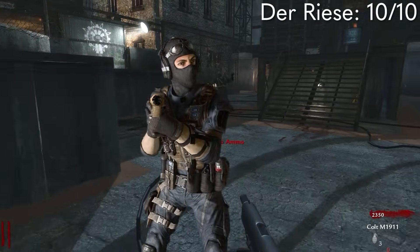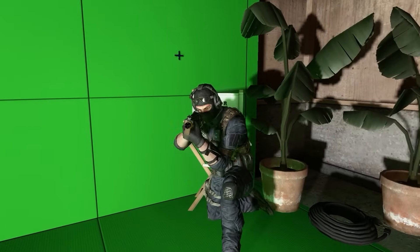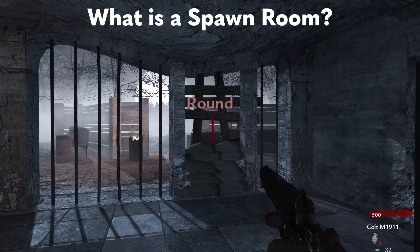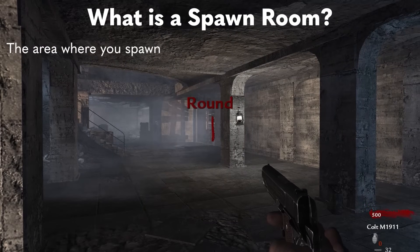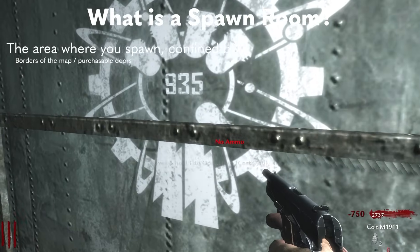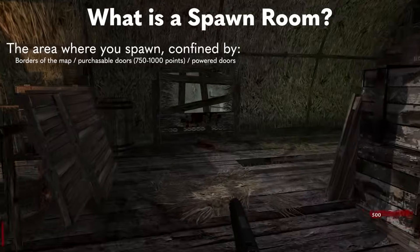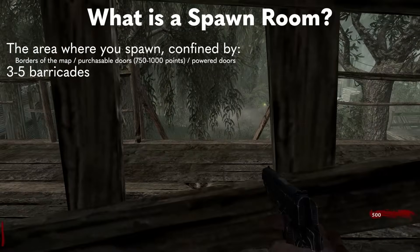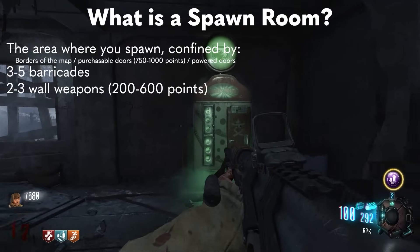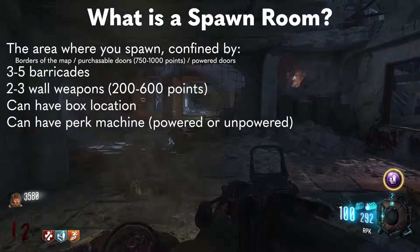And those were the first four zombies maps from World at War. Before we move on, I think it would be a good idea to take a quick break and go over all the characteristics of a spawn room that we've seen so far. We can say that the spawn room is the area of the map where you spawn at the beginning of the game, confined by the borders of the map, purchasable doors costing between 750 to 1000 points, or doors that require power. There are three to five barricades for the zombies to enter, two or three wall weapons ranging from 200 to 600 points, and it may include a mystery box location and a perk machine, either with or without power, but these are not required.